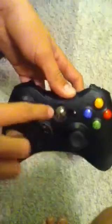Second, we have a three-mode rapid-fire controller for the Xbox 360. It's all black with no logos — unlike a standard Xbox 360 controller. Here's a standard Xbox controller — you can see the buttons and the logo in the middle. The modded controller has no logo, no colored buttons, and you can see the mod chip. You activate it with the sync button at the top.